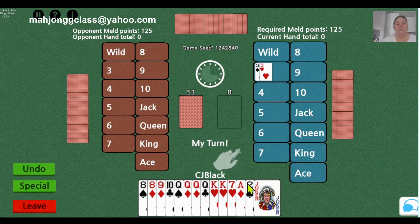So far I have 50, 60, 70, 80, 90, 100, 110, 120, 130. I do need the 4th queen in order to open.